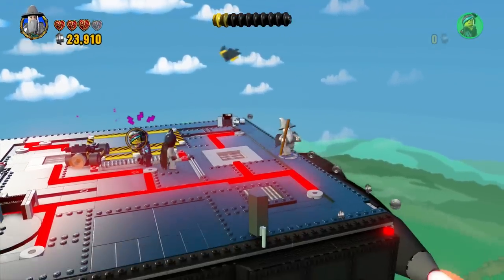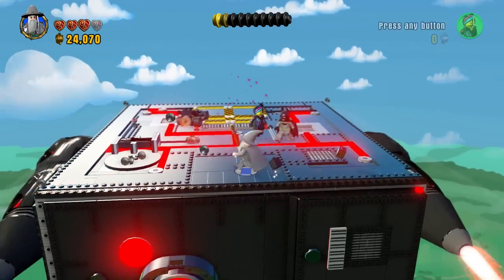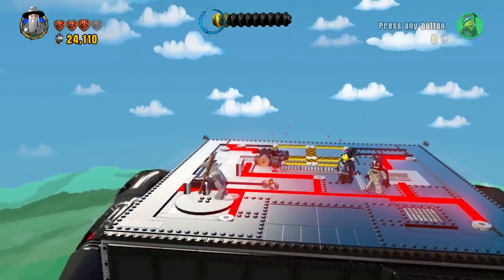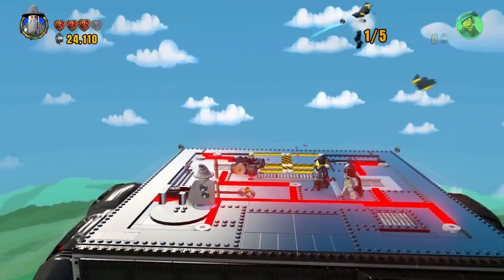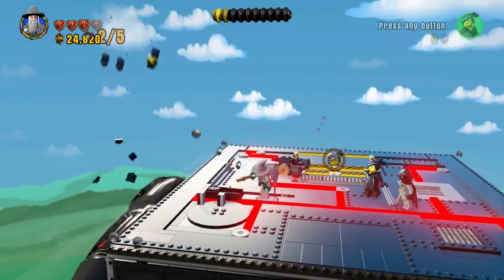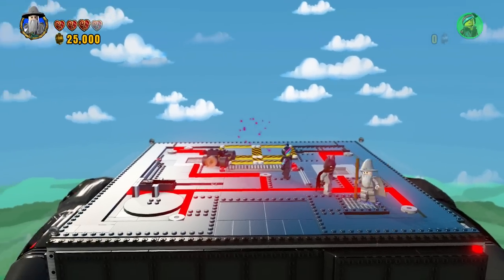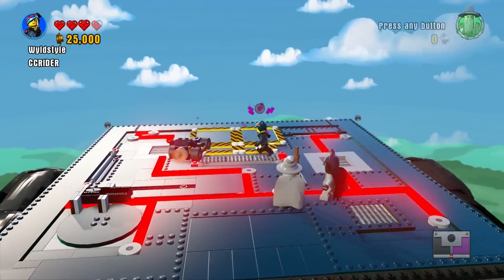It looks like Wildstyle can get some building going on here, but first we want to destroy what we can. I did see something flying by — these are like crows. One out of five. We'll have to keep our eye out for crows and take them out when we can.